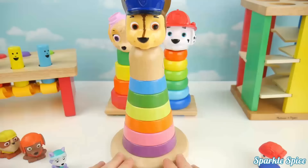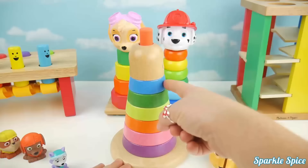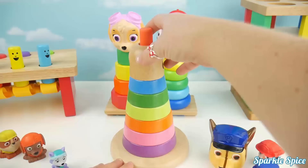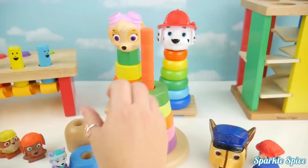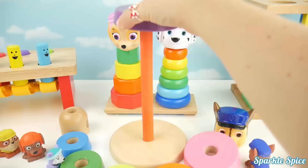Chase is on top. Sorry, Chase, gonna have to take off your head. I have brown, blue, green, yellow, orange, pink, and purple. Let's count them: one, two, three, four, five, six, and seven.